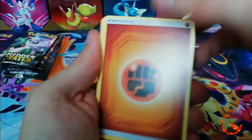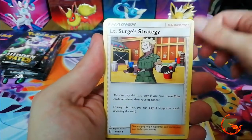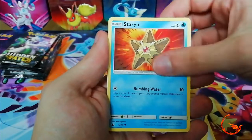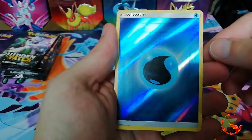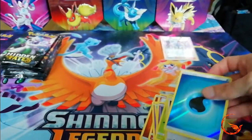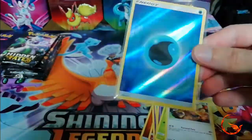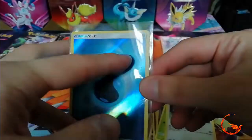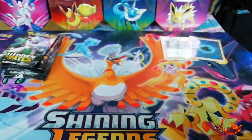Pack 3: Fighting energy, Giovanni's Exile, Koga's Trap, Lieutenant Surge's Strategy, Jigglypuff, Koffing, Staryu, Ekans, Caterpie, a reverse holo Water energy - which is pretty cool - and the rare is a non-holo Kangaskhan. Reverse holo energy always looks really nice. I didn't quite like the new Sun and Moon design with the border inside the card, but on the holographic it actually looks quite cool.